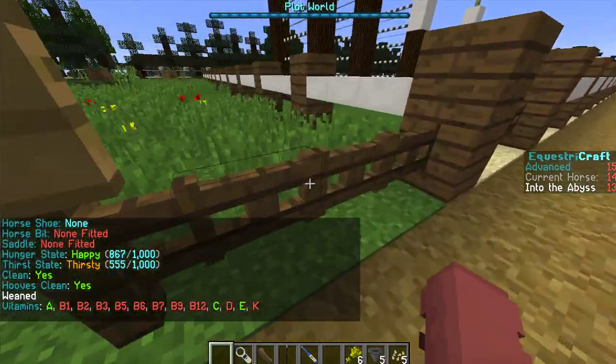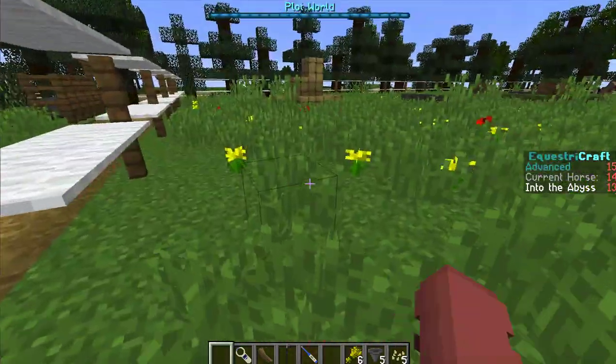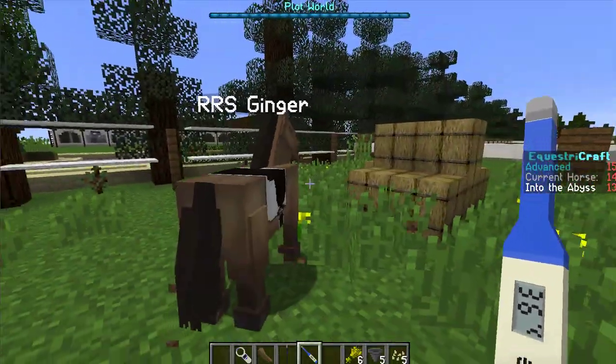I need to get Abyss some water — she's thirsty. Over here is the mare paddock area. I just have like two mares, I barely have any mares. This is Ginger.